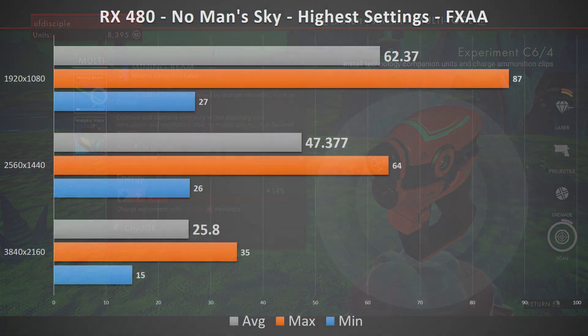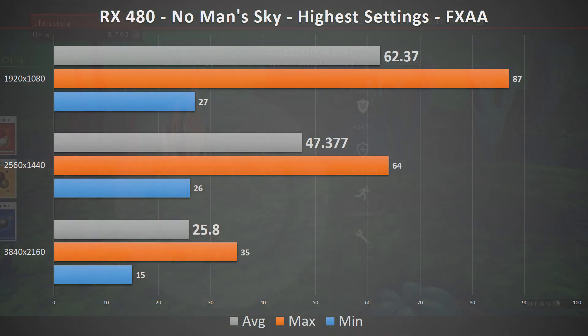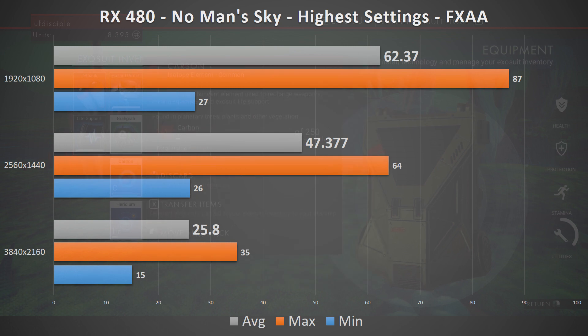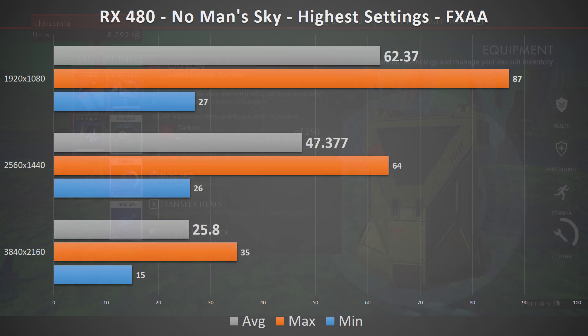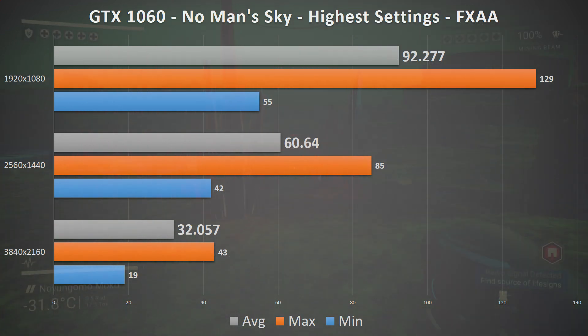The RX 480 averaged well over 60fps at 1080p, over 30fps at 1440p without too many dips below, and 4K was relatively a rough experience with some significant dips and an average of 25. The GTX 1060 saw some good improvements over the RX 480, with over a 60fps average at 1440p, 90-plus at 1080p, and over 30 average at 4K — but with some noticeable dips that made it less than a smooth experience.